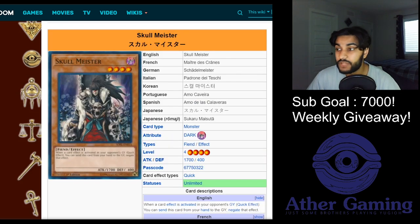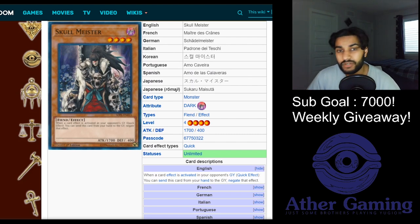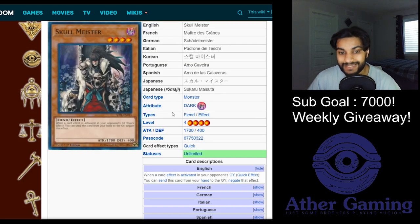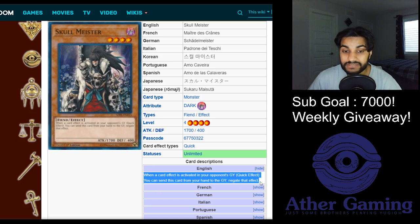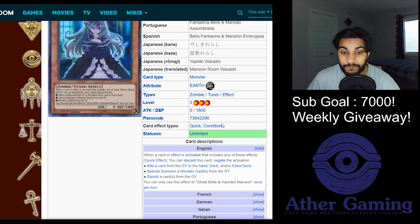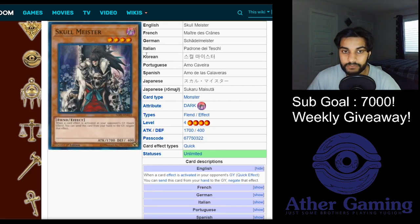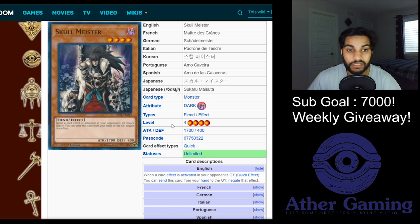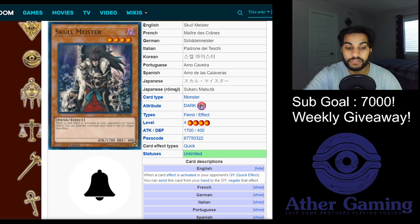In the same category as Ghost Belle is Skull Meister - these two cards haven't seen a lot of play. Skull Meister was played in the OCG against Dinos. This card says when a card effect is activated in your opponent's graveyard, send this card from your hand to the graveyard to negate that effect. It is not a hard once per turn, so you can spam multiple Skull Meisters. It can stop the Drytron floating effects, can stop Benten, can stop Eva in the graveyard - it's a really good card.